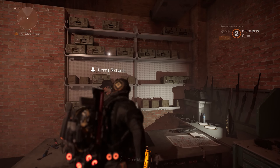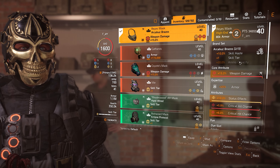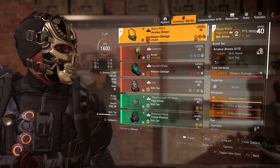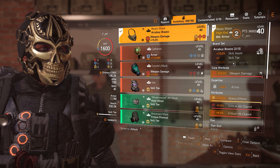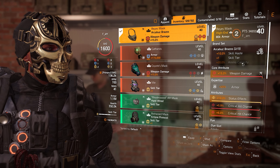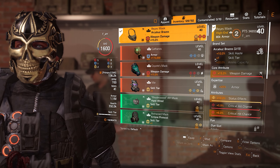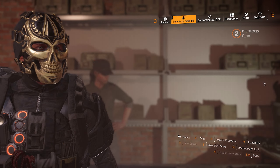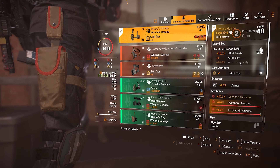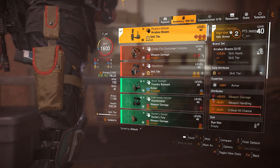Moving on to the Archibus Braziers brand set, we'll notice it's the only brand set in the entire game that offers an extra core attribute — the plus one skill tier from the brand set bonuses. So with two pieces, we get 10% skill haste as well as plus one skill tier. With just two items of this brand set, we can get four core attributes: two from normal core attribute rolls, one from the second brand set bonus, and the fourth from the Picaros Holster's first attribute, being plus 20% weapon damage.